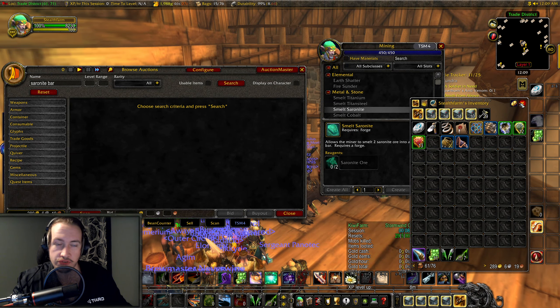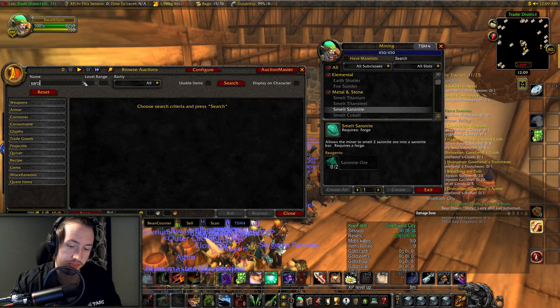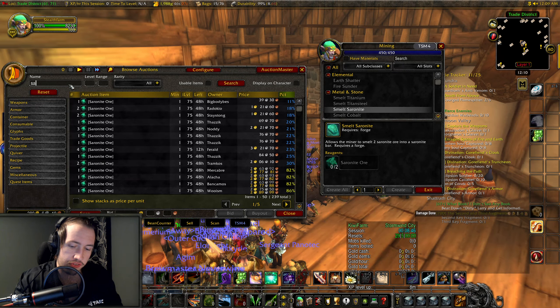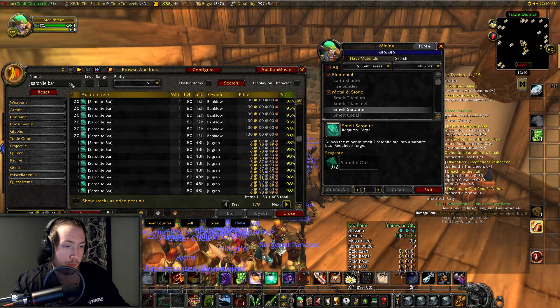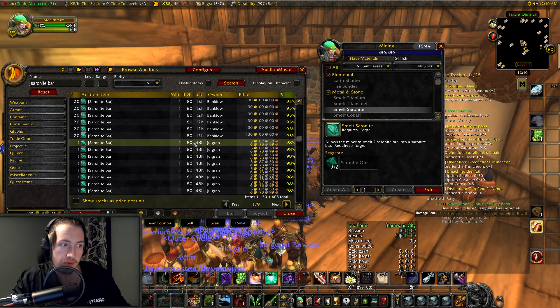Let me check the Auction House now to illustrate my point. Saronite ores are selling for less than Saronite bars — and of course they should, because you need 2 ores to craft 1 bar. But if you look at the price, it's 2.7 gold for 1 ore, giving us a cost of 5.4 gold for a bar. And the current price of a Saronite bar is 6.7 gold.